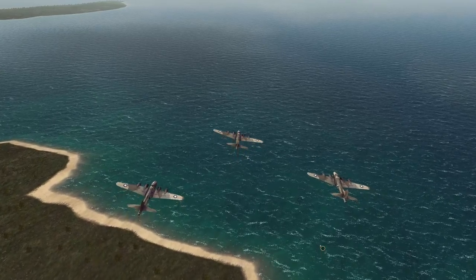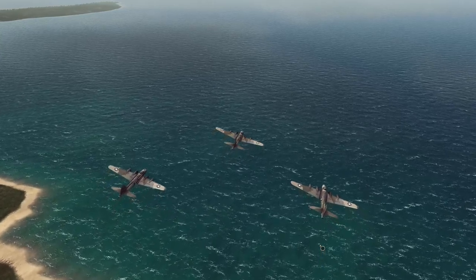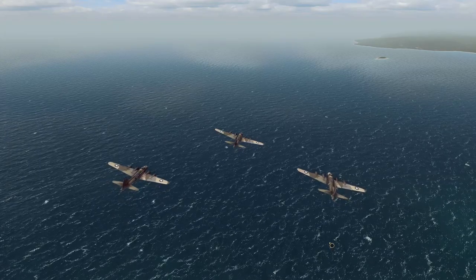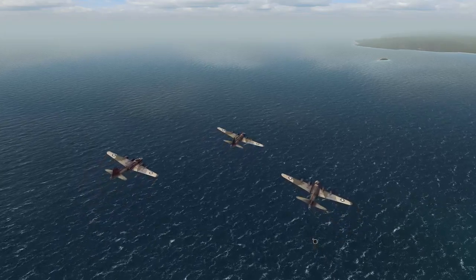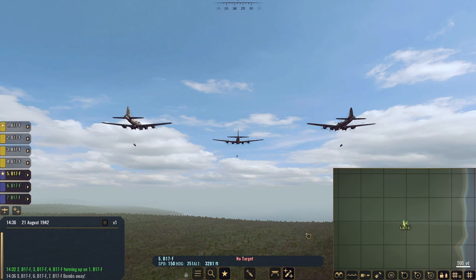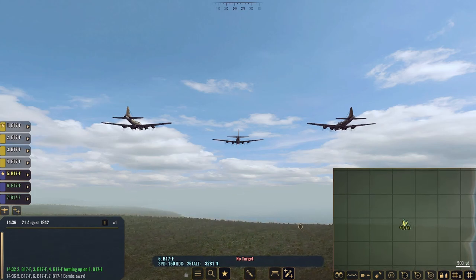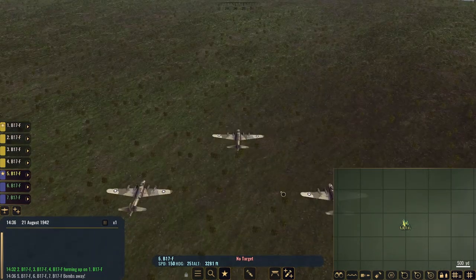Another little annoyance I found is when you issue a formation order to your planes and/or naval ships and then issue an attack order — on certain occasions the units tend to stray from their formation, forcing you to reselect them and re-click the formation button constantly. But then other times you'll issue the formation order and the attack order and the units have no problem staying in formation. It just seems a little inconsistent, though again not in any way game-breaking, just a little annoying.